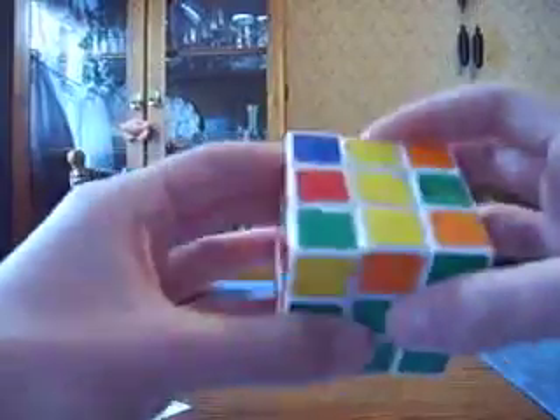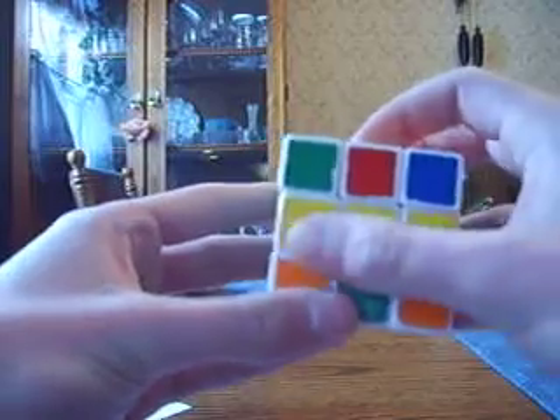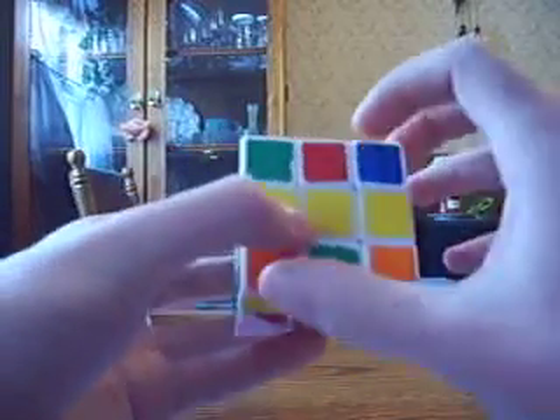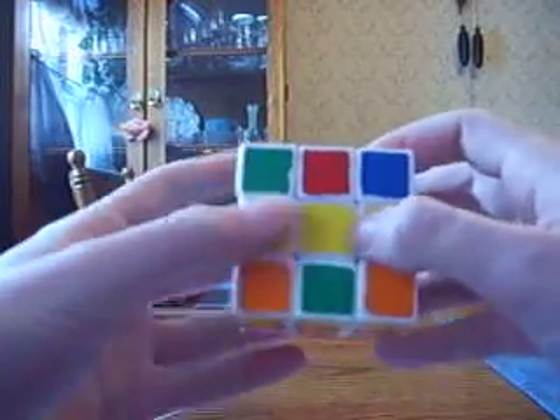There are three situations you can run into with this. First situation: we have a horizontal line. We're ignoring the corners — you might actually have corners facing upward and stuff like that, but we're ignoring them right now. We have a horizontal line.